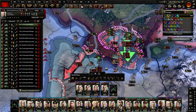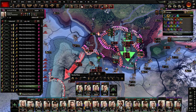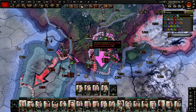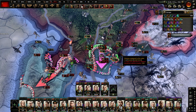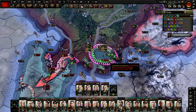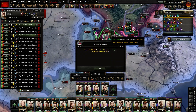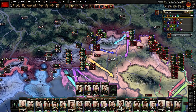Vichy France is surrendering — that is all very well. You don't need to go to Lyon. Sort of killing the last pocket over here — just a couple of Germans in that pocket. Ivarious is joining the Allies — my friends, we are saved. And they are indeed called in as an ally, so that's nice and lovely.